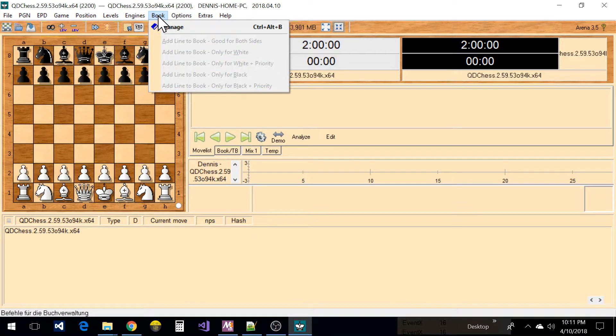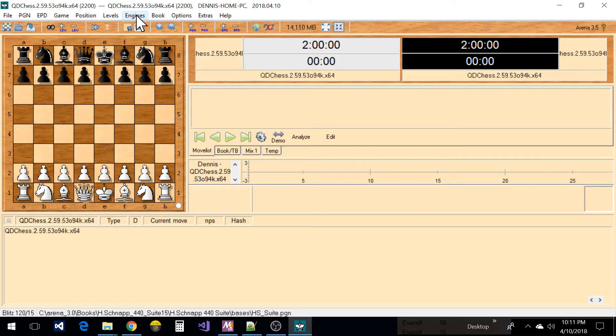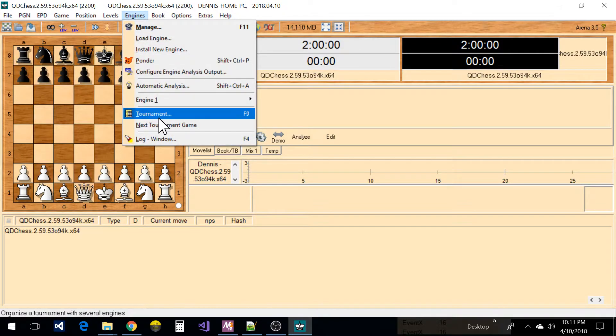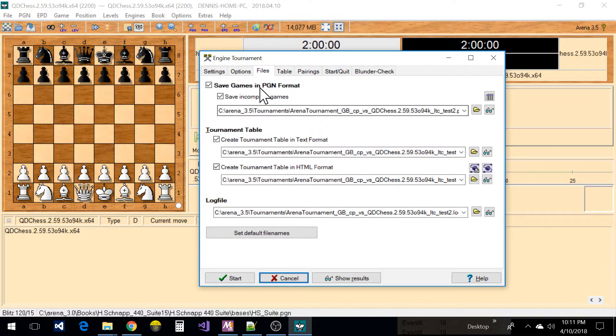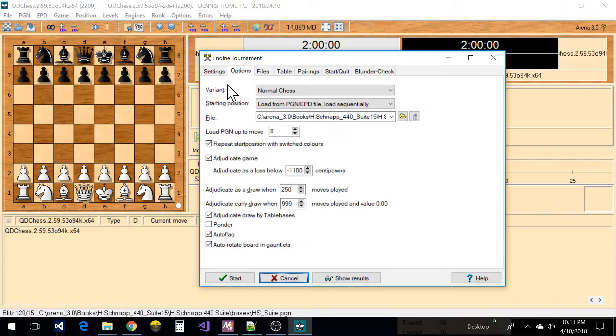You can manage opening books for an engine if you want, but I don't do that. I let the tournament play the openings from the file setting in the options — right here, 'play the opening from this file.'